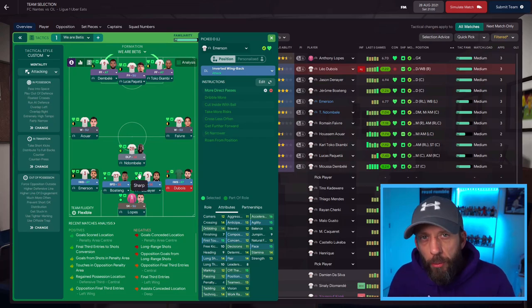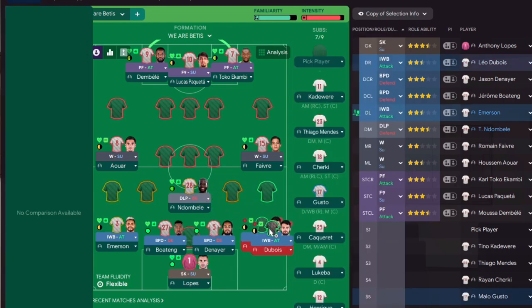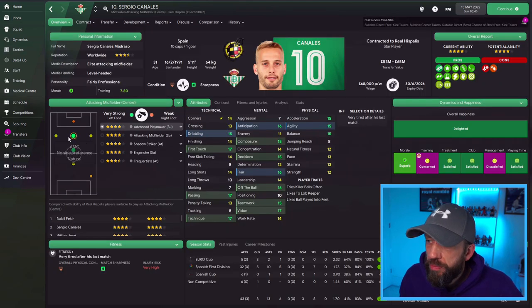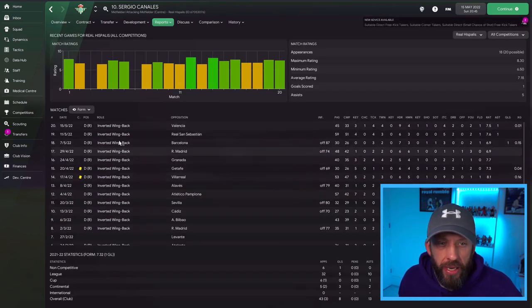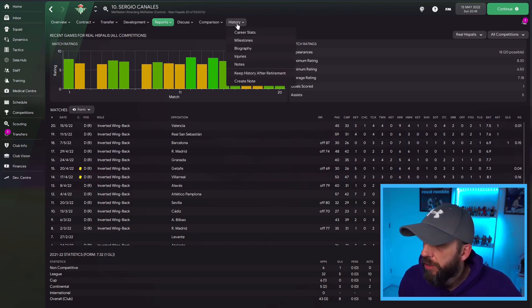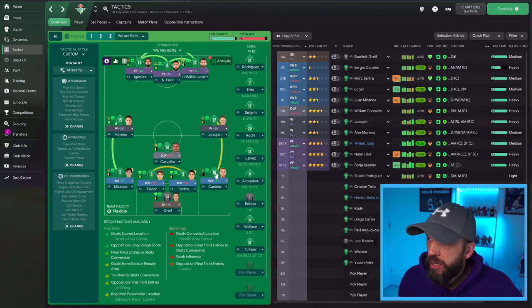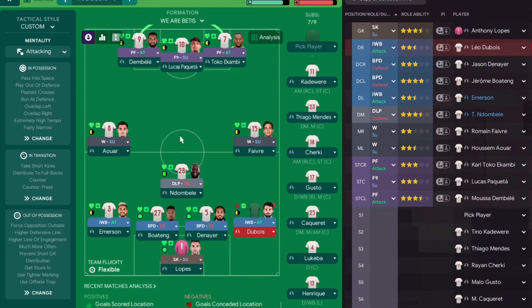Now with inverted wing backs, this is where it gets a little bit sexy. For this Lyon team I've gone quite traditional — two actual full-backs playing in those positions. But for the Real Betis save, we went a little bit left field and picked Sergio Canales to play there. For La Liga fans, you'll know he wants to play in attacking positions. After a whole season he's apparently still unconvincing in that role. But there's all the matches he played as an inverted wing back on the right-hand side — 10 assists and 5 goals with a 7.31 rating. He was electric. If you've got a player of that ilk getting into those positions, his assists are going to float.